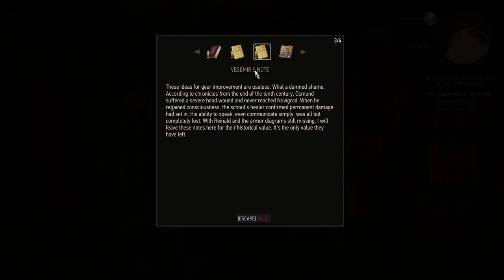This is Vesemir's note, and he says: 'These ideas for gear improvement are useless. What a damn shame. According to the chronicles from the end of the 10th century, Osmund suffered a severe head wound and never reached Novigrad. When he regained consciousness, the school's healer confirmed permanent damage had set in. His ability to speak — even communicate simply — was all but completely lost. With Reynold and the armor diagram still missing, I will leave these notes here for their historical value. It's the only value they have left.'